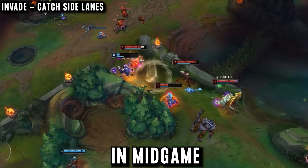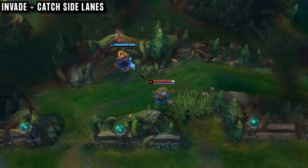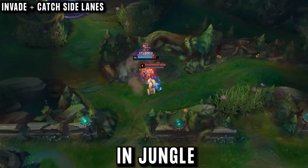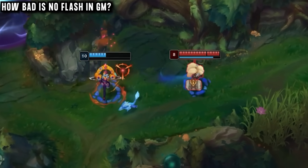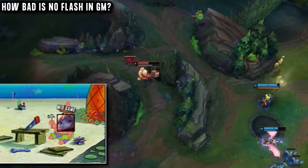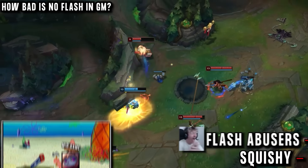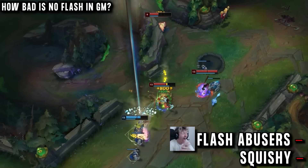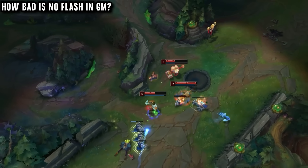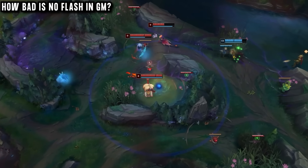In mid-game, Poppy support is all about cheesing from bushes, trying to catch as many enemy champions as he can in side lanes or in their own jungle. You may think this is the time of the game where not having Flash will really affect him — and it's true, playing normally he would really start to struggle to make plays as he is squishy and enemies all have Flash advantage, so they can avoid his engages with good reaction time.